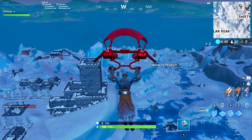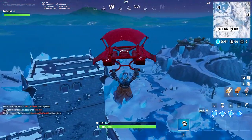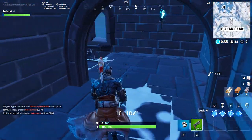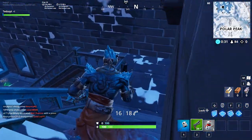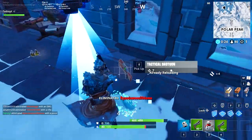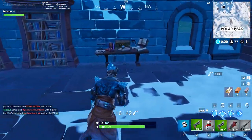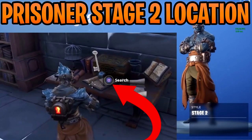The easiest place to drop is on top, as the key is only about two floors down from the top. Just be careful of other players. Keep going down until you hit this area, then drop into this room — you will see on this table right here is a key. All you have to do is interact with it and you will unlock the second part of this skin.